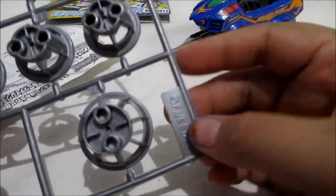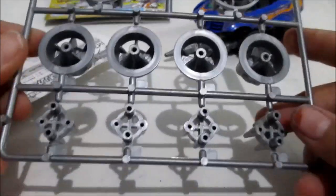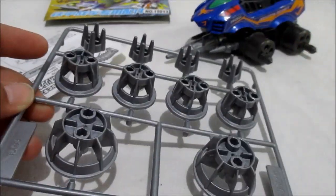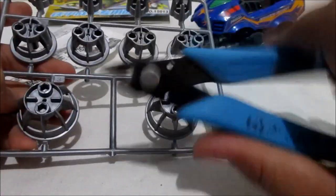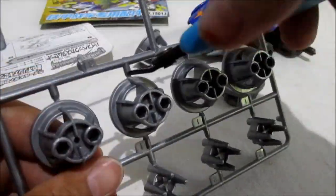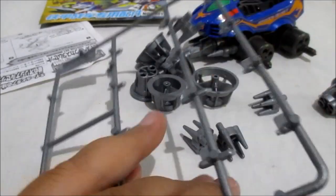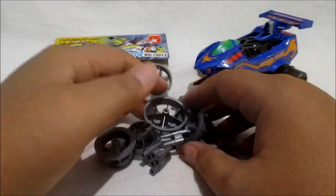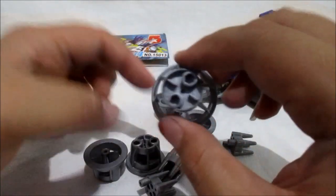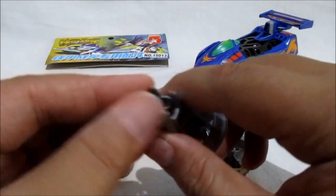Oke, yang gue harus lakukan selanjutnya adalah gue harus pretelin part High Specs ini dengan dipper kesayangan gue. Oke guys, sudah gue pretelin. Ini dia part Wall Weapon High Specs-nya. Ini ada part pasangan, nanti gue pasang.